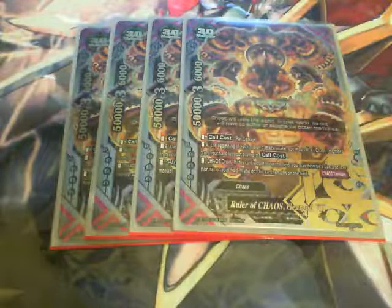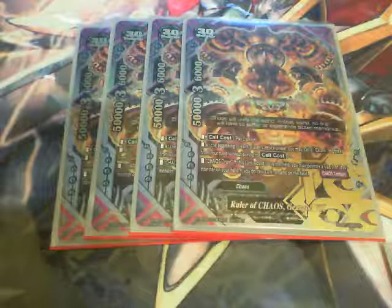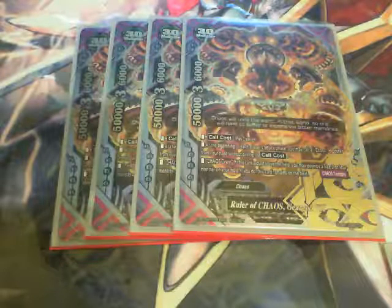Call cost is 2 gauge. At the beginning of either player's attack phase, I can call a Chaos monster from my hand to the field without paying the call cost — which is fantastic, an amazing ability. His other ability is Chaos Drain: when he would leave the field, I can choose instead to destroy a size 3 monster on my field, and if I do, he remains on the field. He also has the Chaos Territory ability, which allows me to control up to 2 monsters in the center, including GearGod.